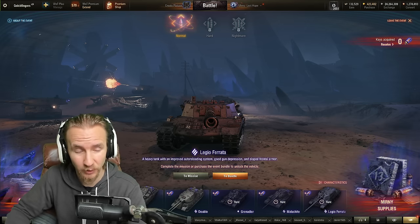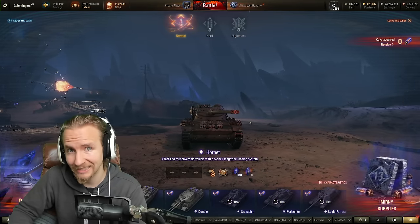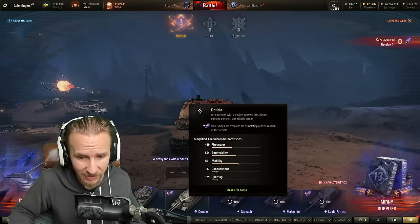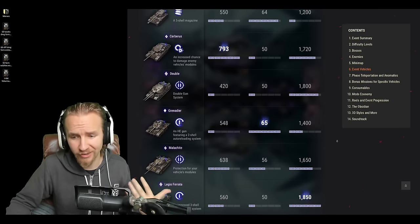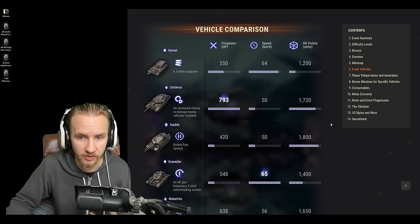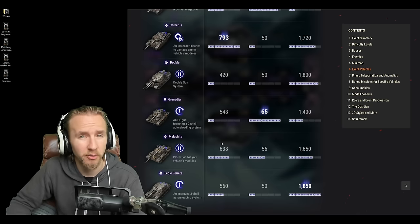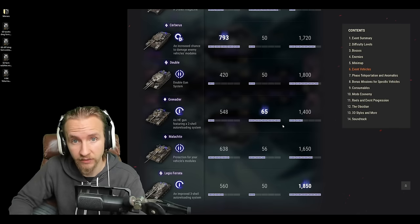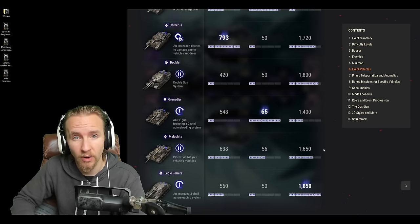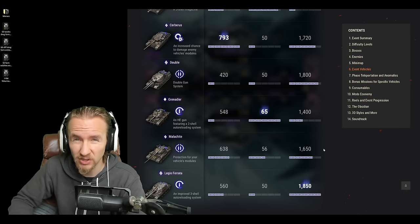Now that you know the rewards and roughly how long it'll take, let me give you my top tips for dominating on the battlefield. Firstly, just pick whatever tank matches your play style. Wargaming put an infographic on their home page showing the strengths and weaknesses of each vehicle. The Hornet has really high firepower but awful durability; the Grenadier is also a glass cannon that requires good knowledge of enemy weak points.